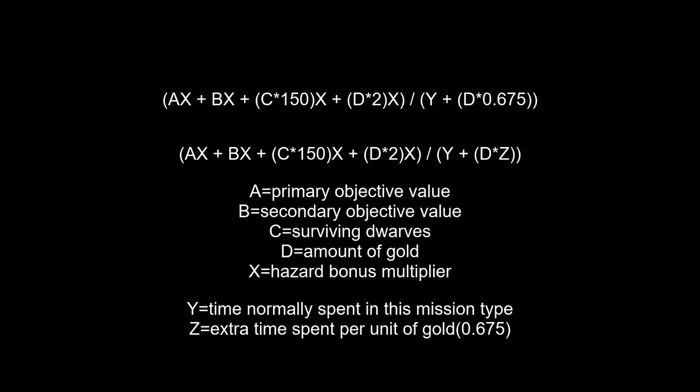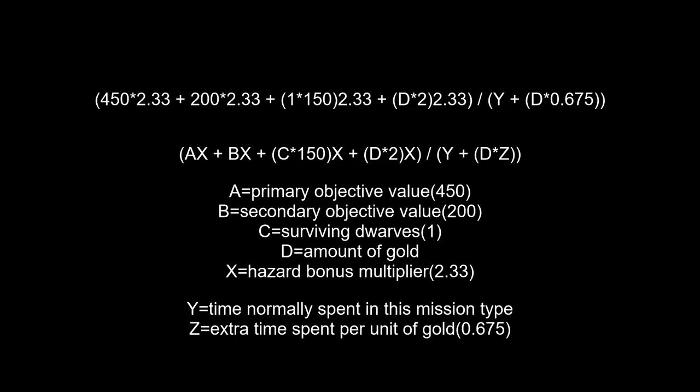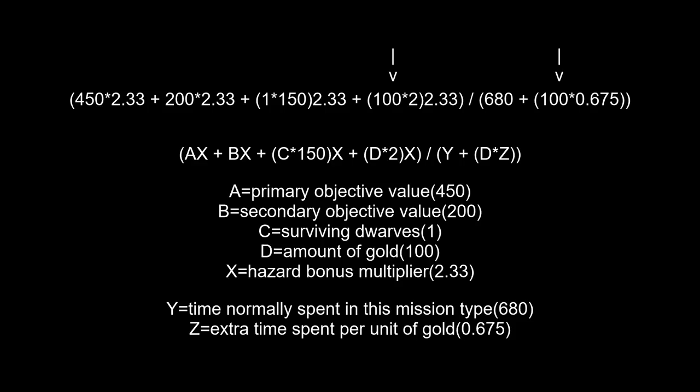Let's say I'm doing another short mining mission with Fossils as secondary. First we put in the objectives and survival bonus. With no mutators, the hazard multiplier will be 133%. If I gather no gold, I'll complete it in my typical time of 680 seconds, resulting in 2.74 credits per second. Let's say instead I gather 100 gold — this increases both the reward and the time penalty, but the reward is increased more, and so my credits per second improves to 3.12.